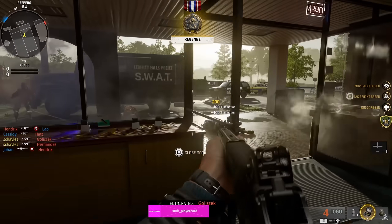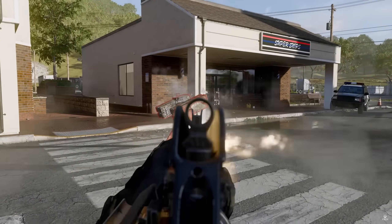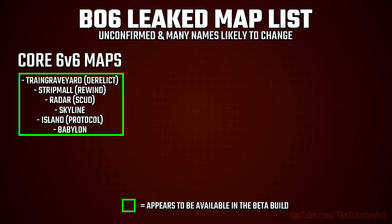So in that current leaked build — which appears to be the bones of the beta build — those are all the 6v6 maps shown off through the official reveal. There's actually one other map in that build that wasn't shown at all; I couldn't find any clips of it, and this one is called Protocol — I believe the code name for it was Island. So we may actually be seeing six 6v6 maps in the beta build. We know we're getting 12 6v6 maps at launch, so let's have a look at the rest of these — keeping in mind these ones are from a data mine, so you're seeing the working code names.